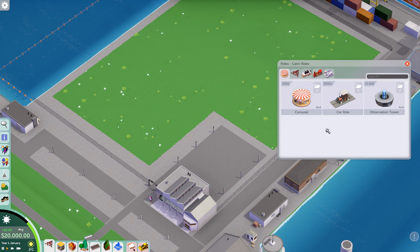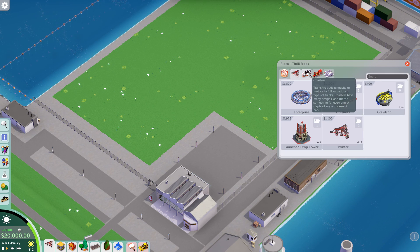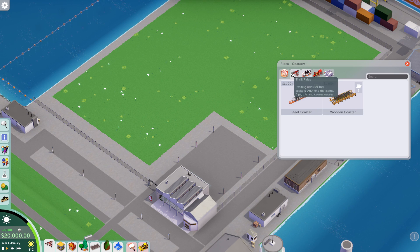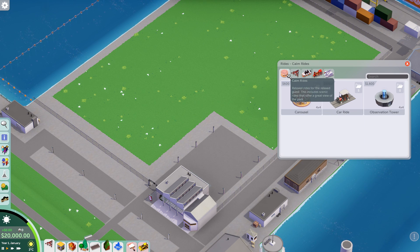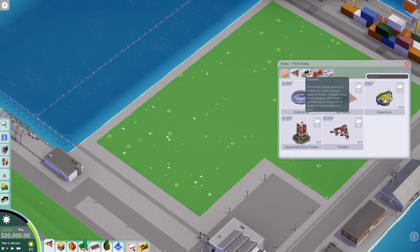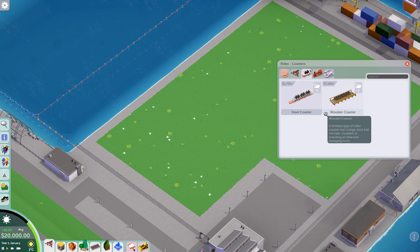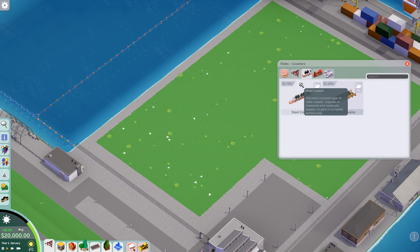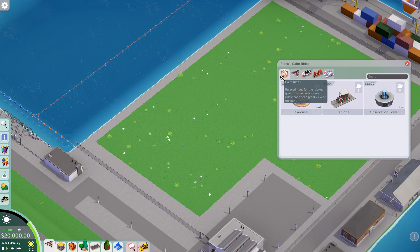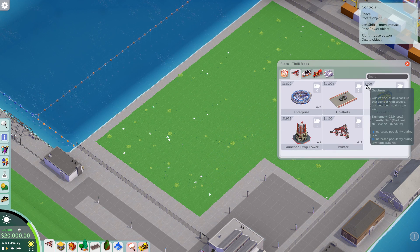I'm actually very curious to see what kind of rides and coasters we have here, because I made this scenario over a year ago and I'm not even sure if they changed anything. To be honest, I'm not exactly sure if this was always the set of rides that we got on this scenario, but it is quite limited. So I think the first thing that I'll research is coasters, because we need to get three of those up and they need to have a pretty high rating as well. Looks like we have decent calm rides and thrill rides to start off with.